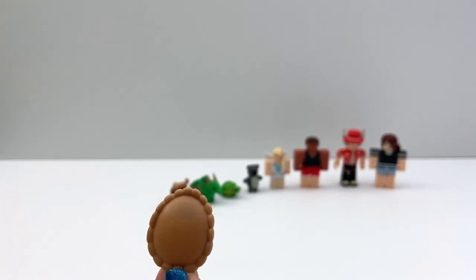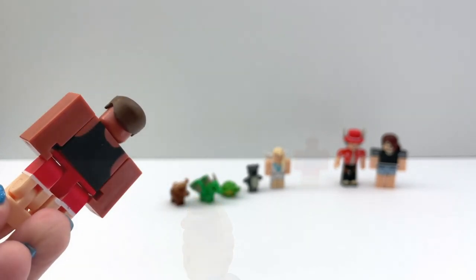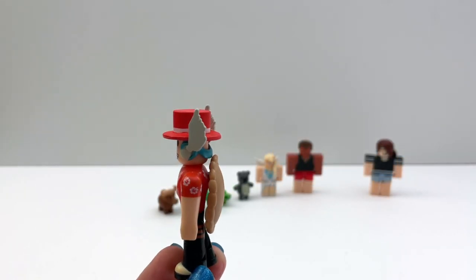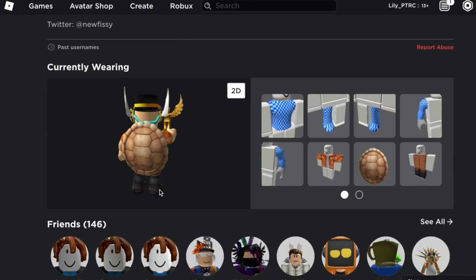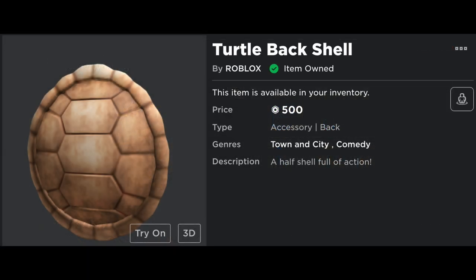And the last item is a turtle shell. Maybe it goes on their back — oh, it goes here. He's actually wearing it in Roblox. It's this turtle back shell — I never saw this before.